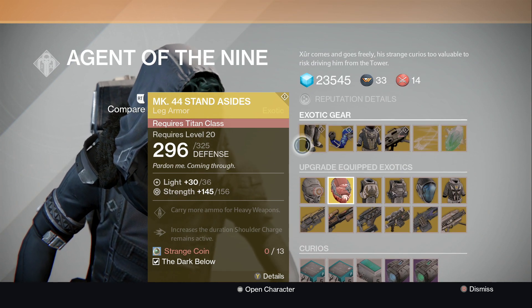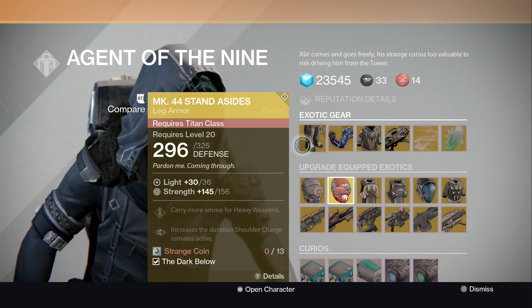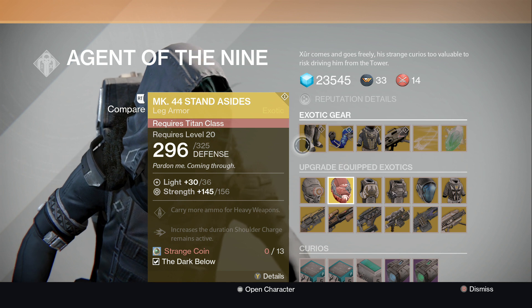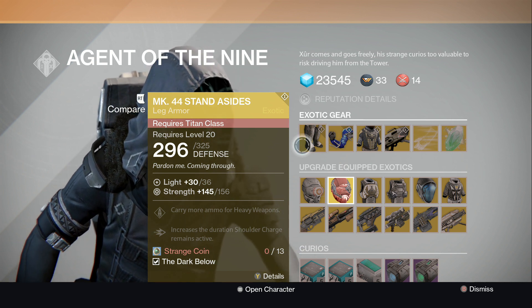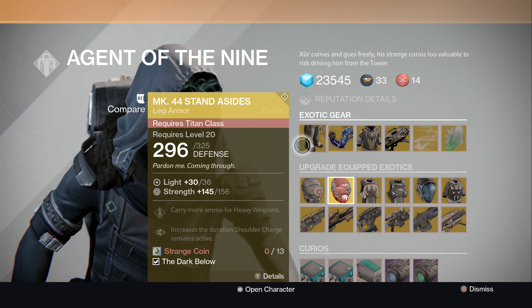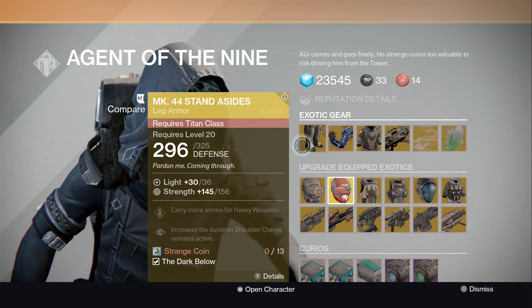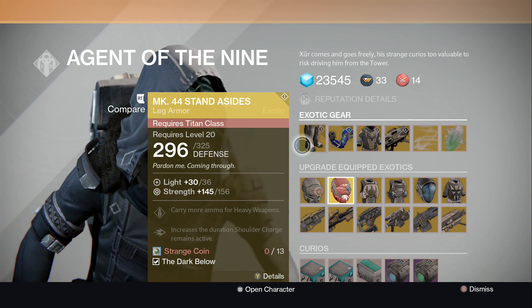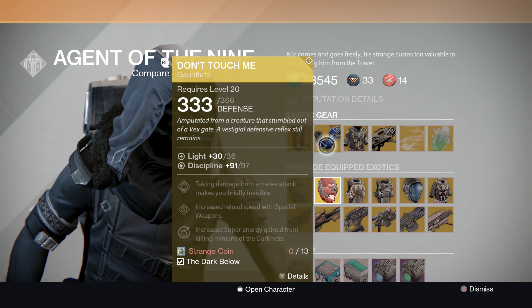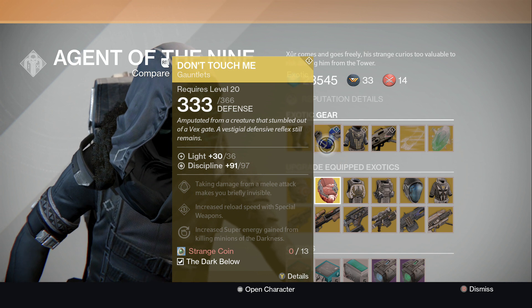This week he is selling the exotic Titan MK44 Stand Asides — carry more heavy ammo, increase the duration of shoulder charge. So people who use the shoulder charge in PvP are gonna love this, because you can run way farther and smash into people.